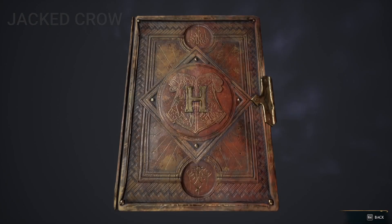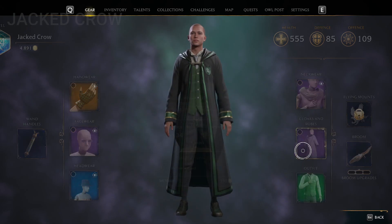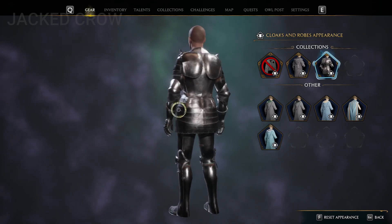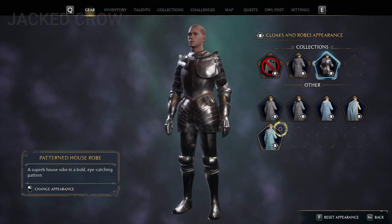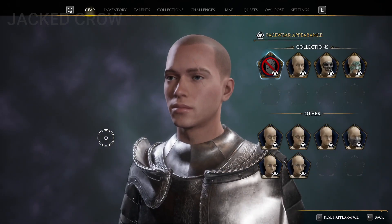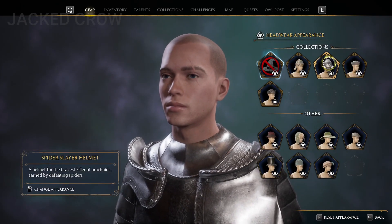Just unlocked something really cool — it's my items section, right here. I unlocked an armor, I can look like a warrior knight. And it's right here — I have a helmet and an armor.